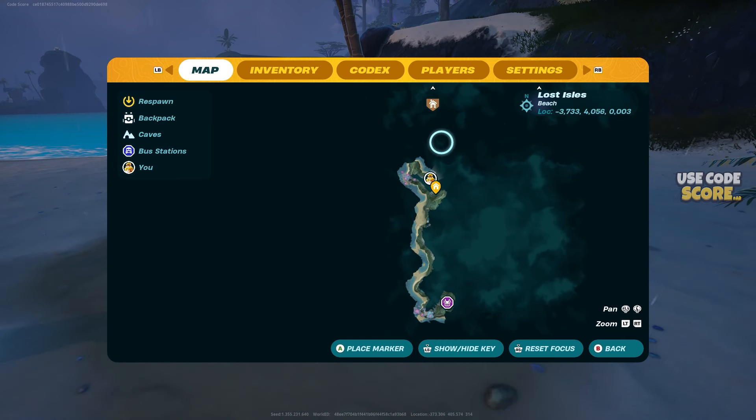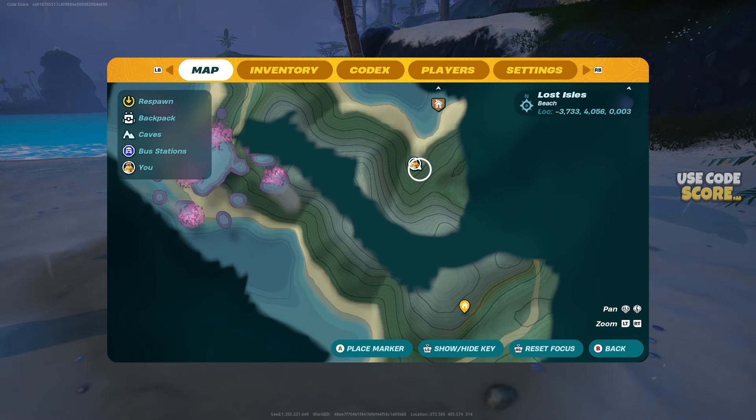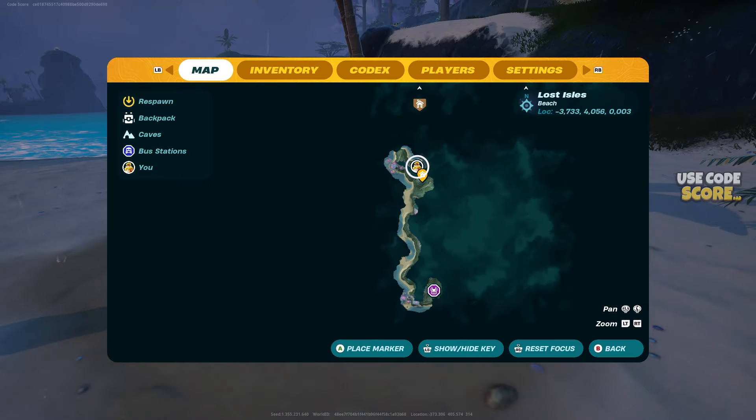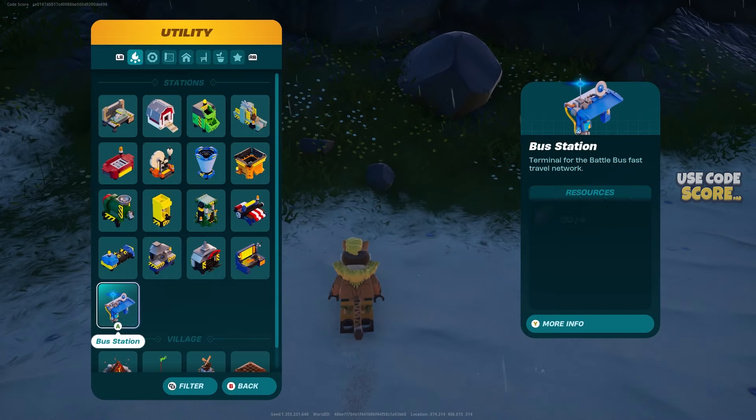There are only two different ones. The one on the beach is most likely the easiest one to find, and the other one in the jungle might be a bit more tricky. If you don't want to do this in your own world, just use the seed code below and create a new world yourself so that you can complete this quest. I hope that helps you.